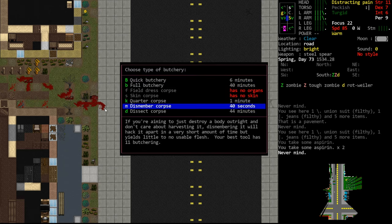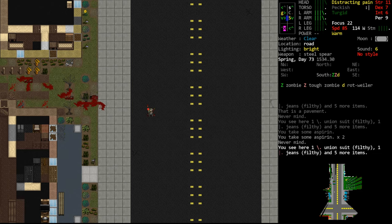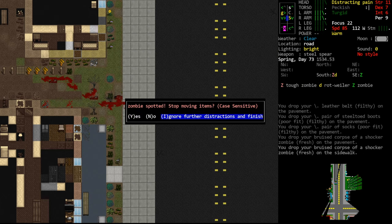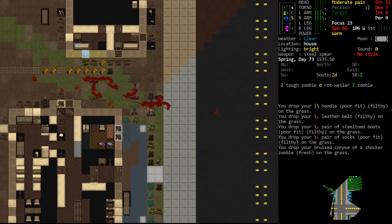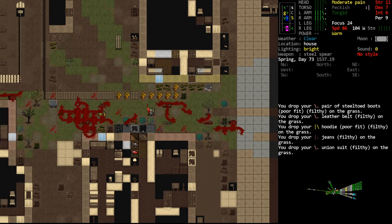We'll go to butcher, select the shocker zombie, and choose the dissect option. This takes a very long time. The problem is it's daylight - if a monster comes over and attacks us we're going to stop dissecting and lose all that progress. What I recommend is hauling the body to a safe location to dissect without interruptions. We're going to grab him and pull him back to a safer spot.